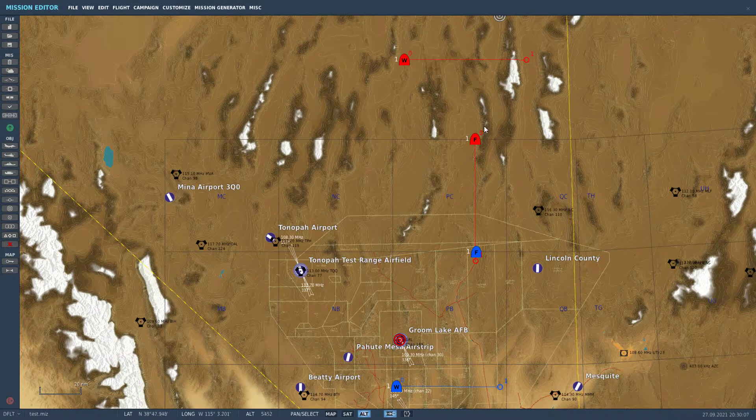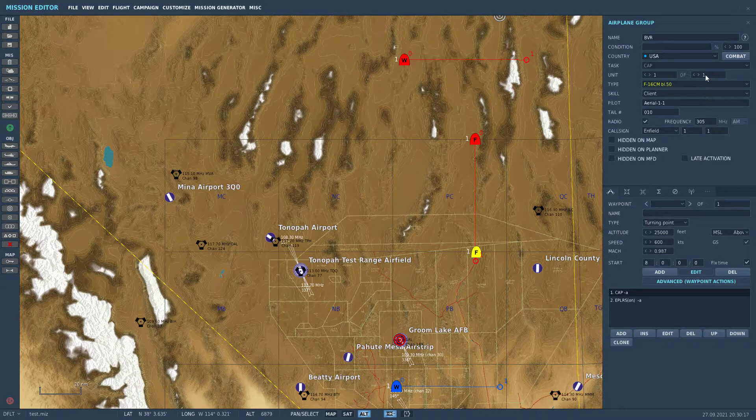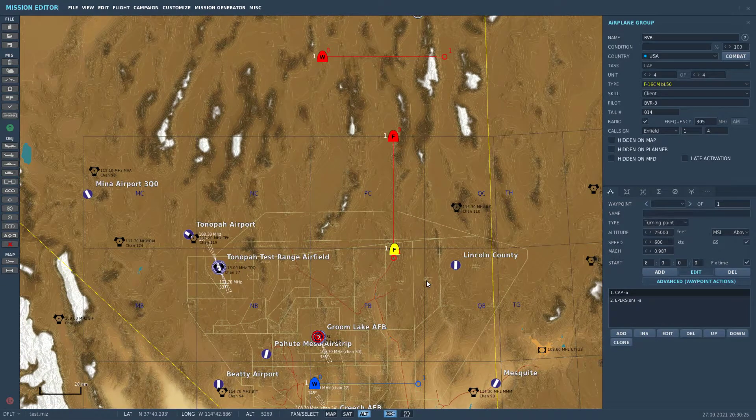The cool part about this is that you can change this plane, make it two planes, or three planes. I'll make this four, so if you get shot down you still have three planes you can hop into — even if you're playing single player.